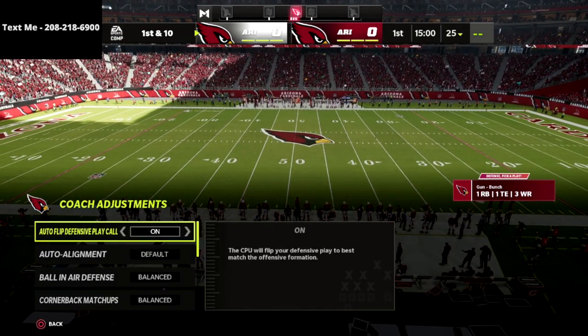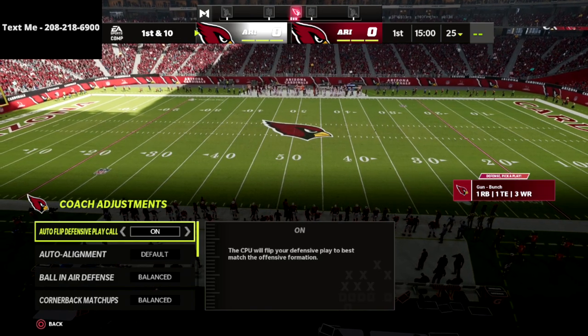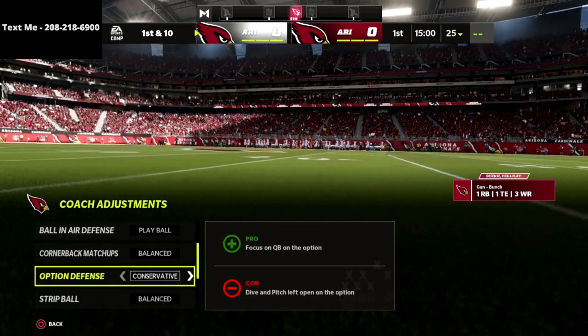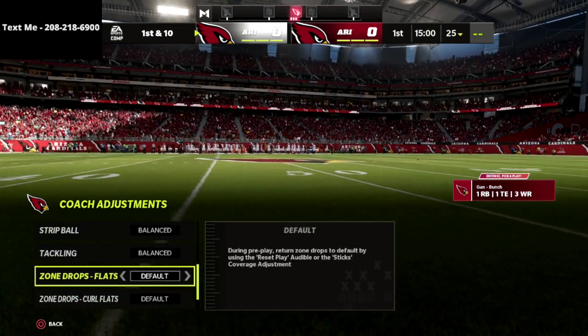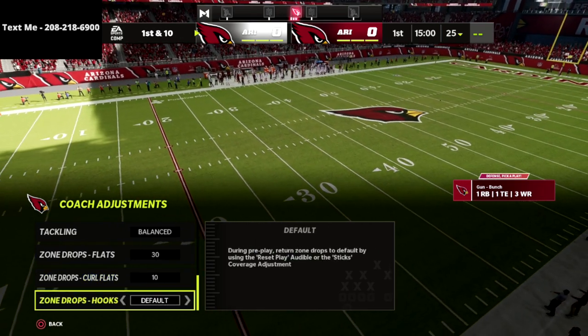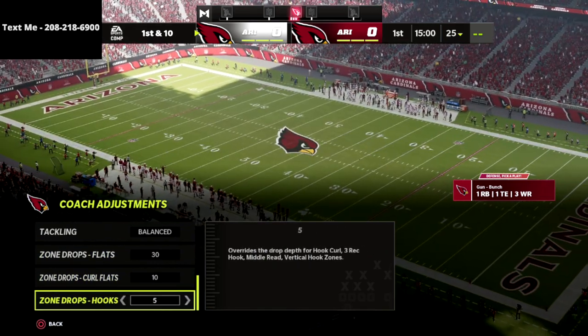In this video, I'm in a game mode because I can't set my adjustments in practice mode — wish they would patch that — but anyways, all we're going to do is put our ball-in defense to play ball. Option defense is on conservative. This is really important: flats on 30, curl flats on 10, and then hooks are going to be on default — if you want, you can put them on 5.